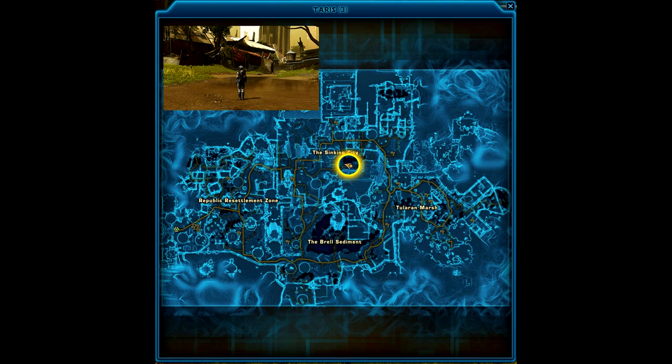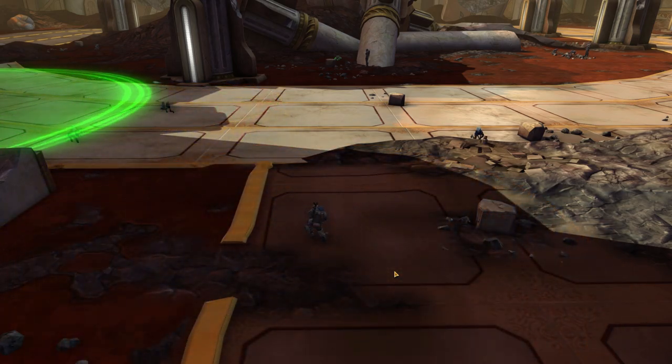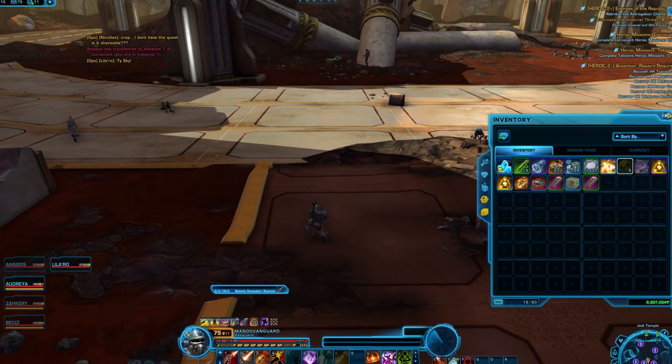For the piece on Taris, it can be found anywhere near the Endar Spire or its surrounding area, especially to the east and west technically outside of the Endar Spire's map area. It's a pretty big area to search. The third piece, the AI Regulator, is hidden in the Jedi Temple on Coruscant and is only findable by Republic characters. So if you're doing the rest of the quest on an Imperial character, hop over to a Republic one.